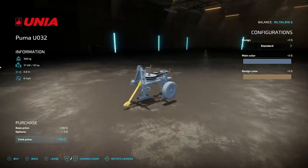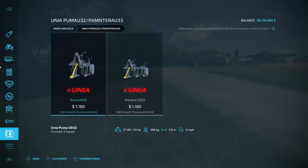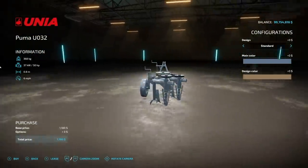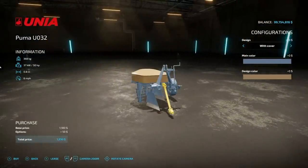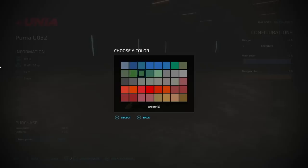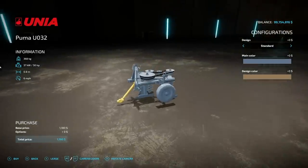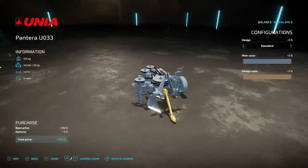Next is a mod I've had to re-record three times — the Puma 032 and the Patera U033. They're a Polish brand listed as cultivators in the description, but in game they're actually subsoilers and power harrows. The Puma 032 has 50 horsepower, 0.8 meter working width, max speed 6 miles per hour, with or without a cover. The Patera U033 is 55 horsepower with a 1.2 meter working width.